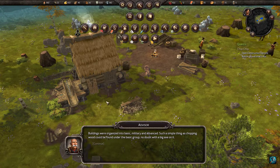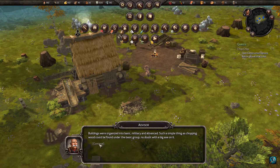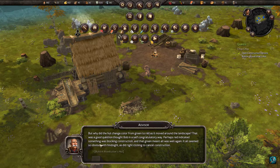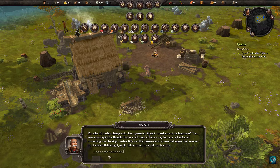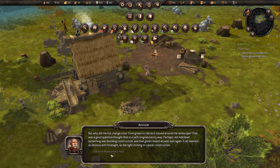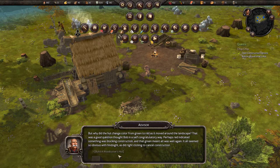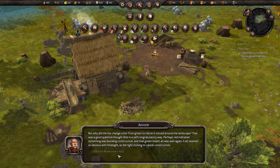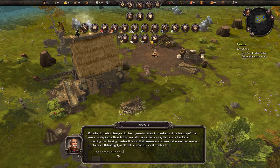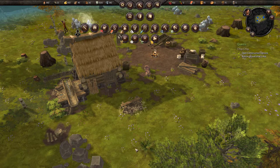Buildings were organized into basic, military, and advanced. Such a simple thing as chopping wood could be found under the basic group. But why did the hut change color from green to red as it moved around the landscape? Perhaps red indicated something was blocking construction, and green meant all was well again. It seemed so obvious with hindsight, as did right-clicking to cancel construction. And we have built us a woodcutter's hut.